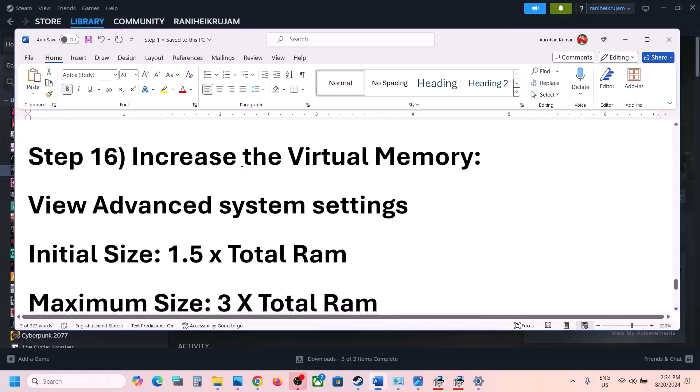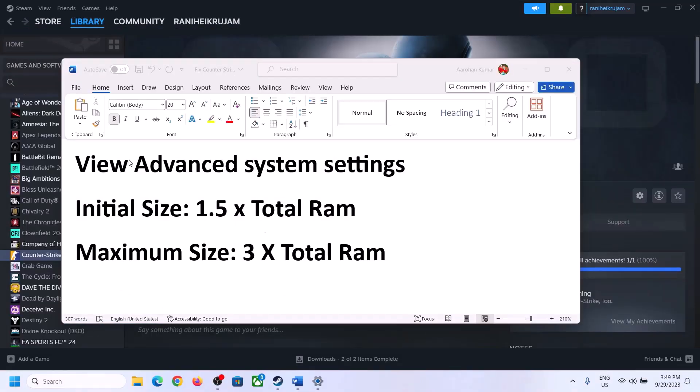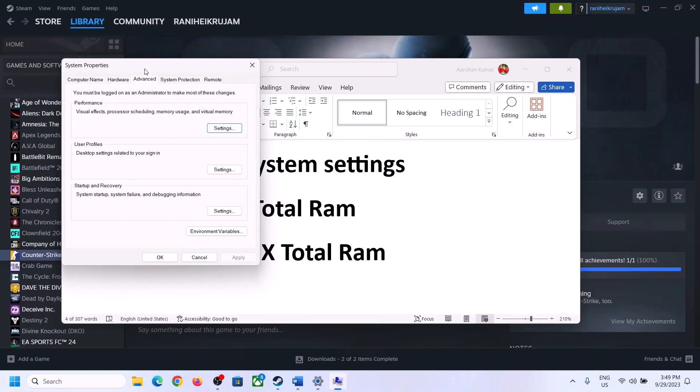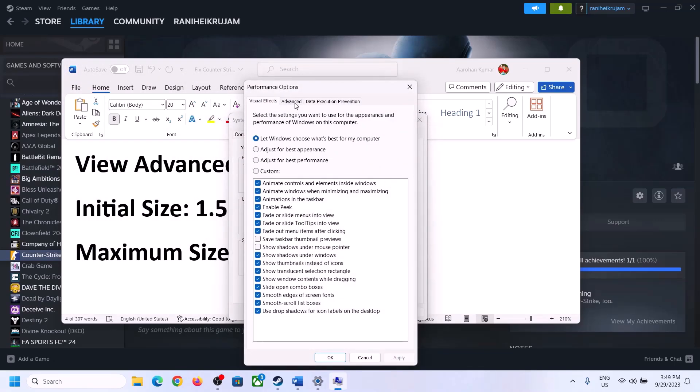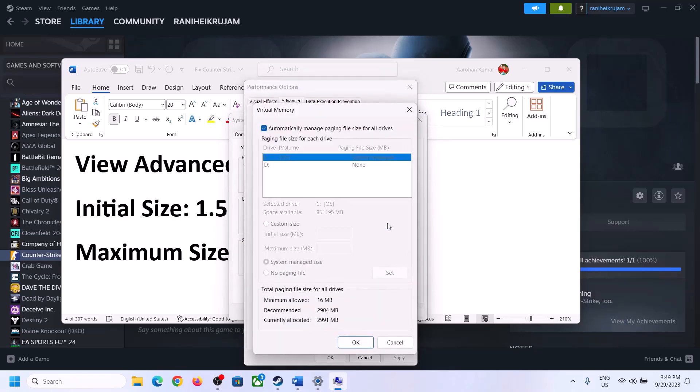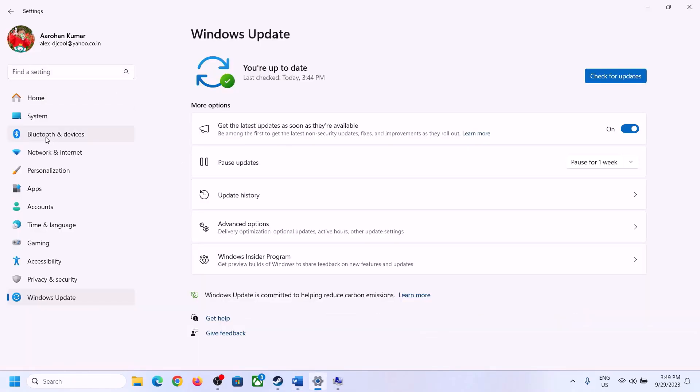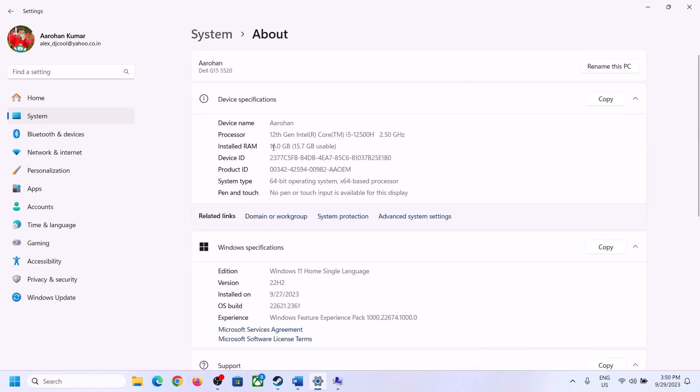The next step is to increase virtual memory. Type 'view advanced system settings' in the Windows search box, click Settings under Performance, go to the Advanced tab, and click Change. Uncheck 'Automatically manage paging file size for all drives,' select the drive where the game is installed, and select Custom Size. The initial size is 1.5 times your total RAM in MB, and the maximum size is 3 times your total RAM in MB.